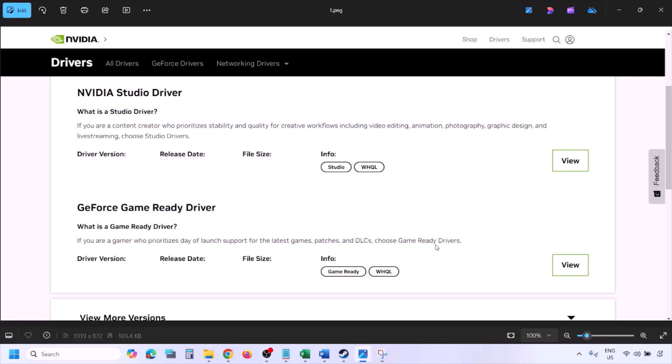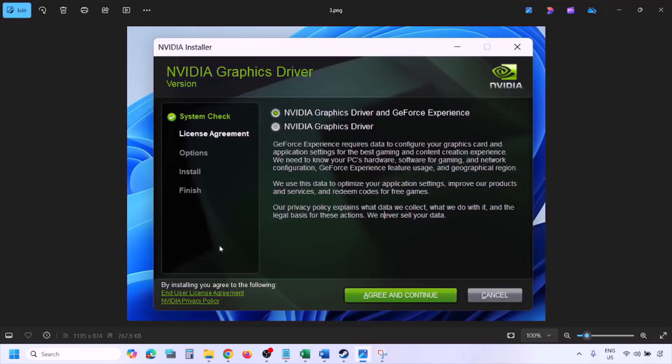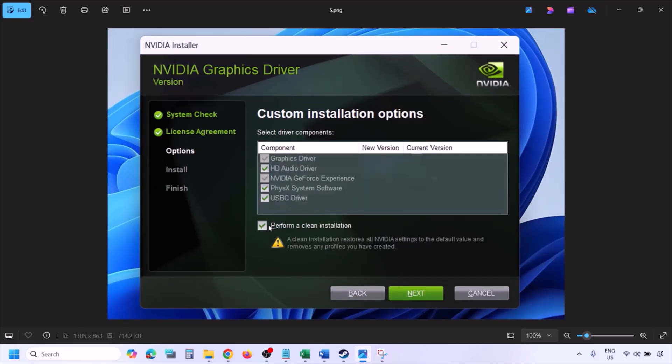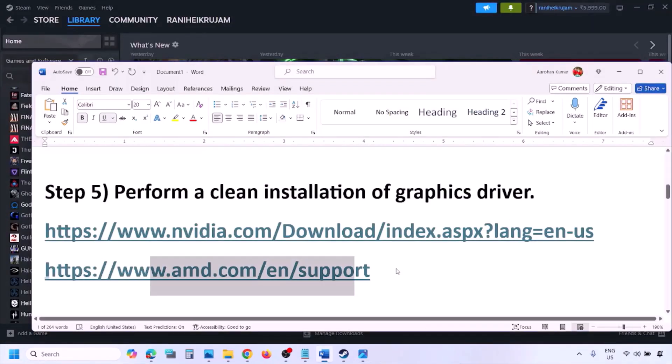Click View, then click Download and let it complete. Run the EXE file, click Agree and Continue, then select Custom (not Express). Click Next, put a check on Perform a Clean Installation, click Next, and let the installation complete. Once done, restart your computer and launch the game.